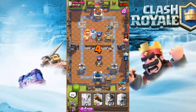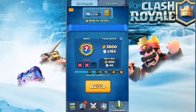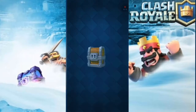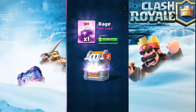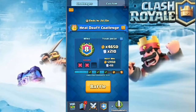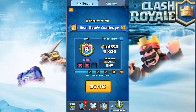Let's open the giant chest and hopefully get some good cards - I'm really expecting musketeers or knights. We get a good amount of gold, a rage spell, 25 ice golems which is really good, and zaps which isn't bad because I can now upgrade my zaps to tournament standard. If I win two more battles I'm gonna get 25,000 gold which would be really awesome.